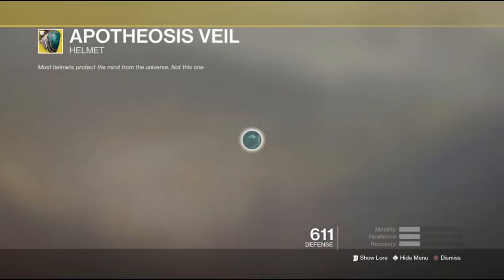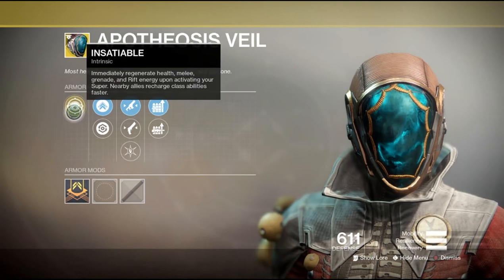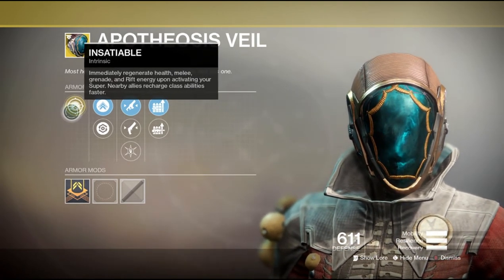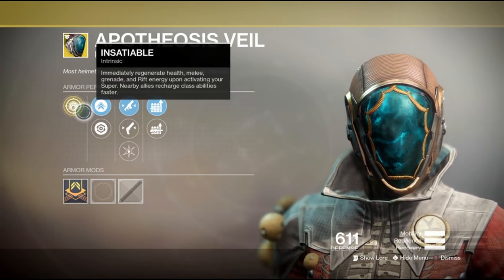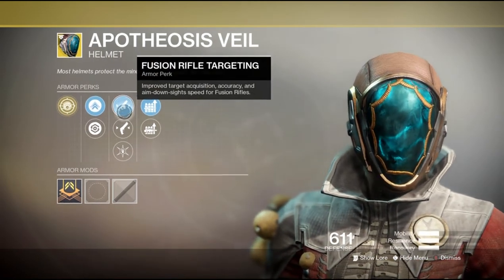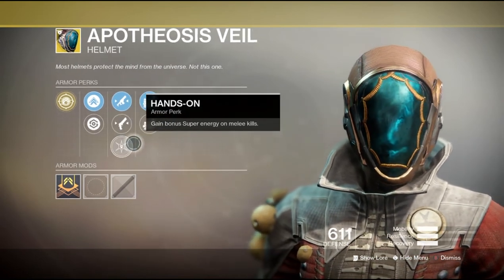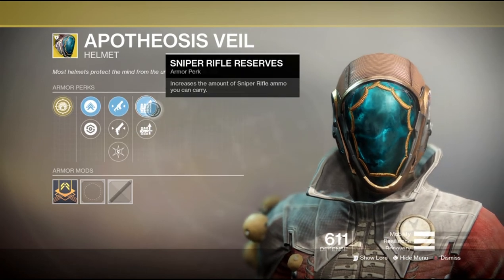Then we have the Apotheosis Veil for the Warlock. Immediately regenerate health, melee, grenade, and rift energy upon activating your super, and nearby allies recharge class abilities faster. It comes with Fusion Rifle Targeting, Hand Cannon Targeting, Hands On, Machine Gun Reserves, and Sniper Rifle Reserves.